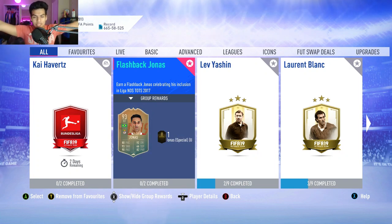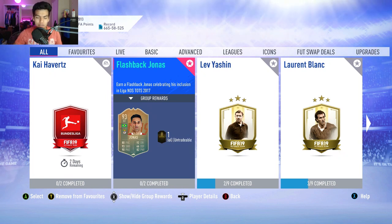What's up guys, welcome back to a brand new video. Today we have the 93-rated striker flashback Jonas SBC cheapest solution. This is a flashback to his FIFA 16 card.